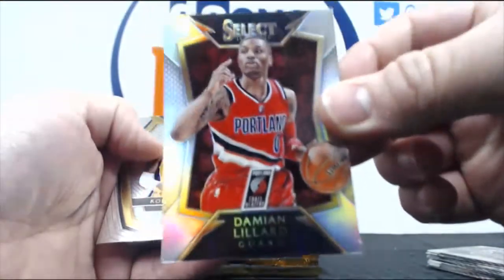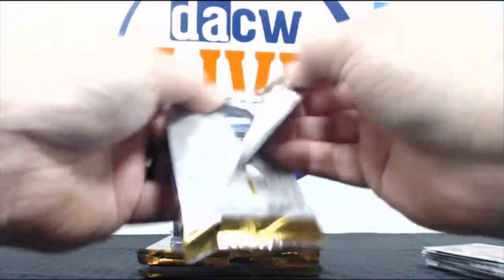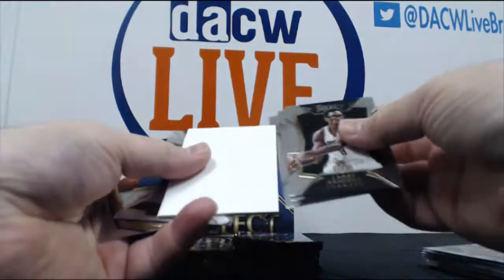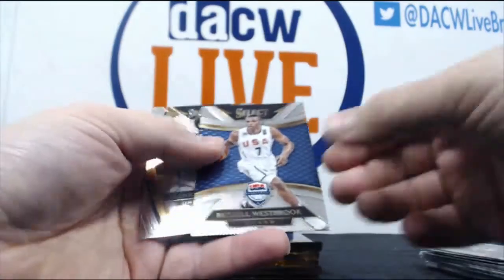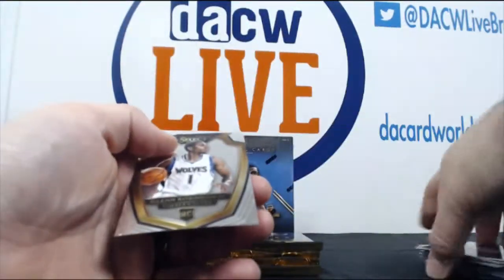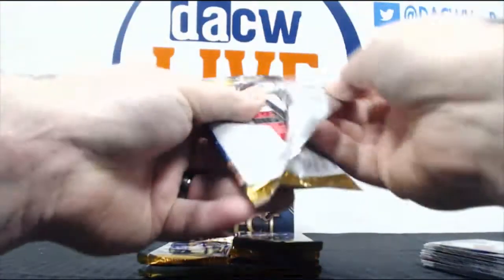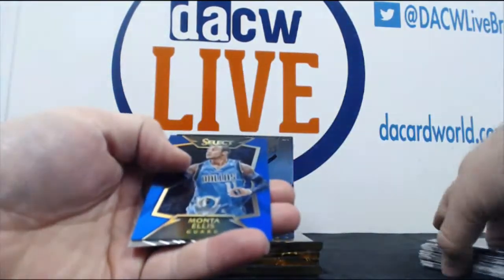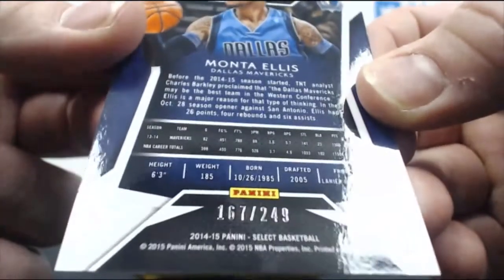Oh, Damian Lillard prism. They're still cool looking even though they're not numbered. Got a filler — I thought maybe we had our first hit, just a filler. Russell Westbrook, this is part of the set, it's a Team USA card. Glenn Robinson the Third rookie. Monta Ellis, and that's a blue parallel numbered 169 of 249.